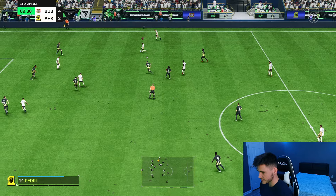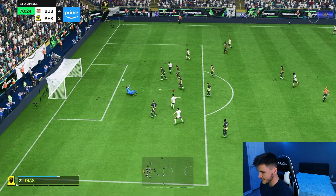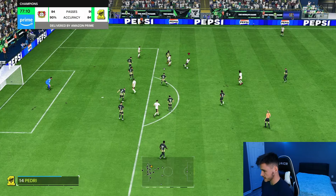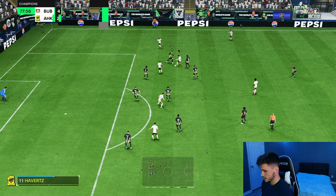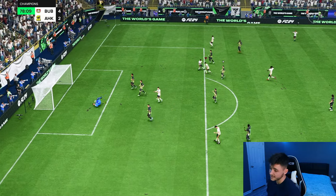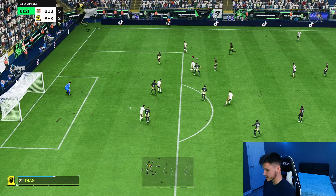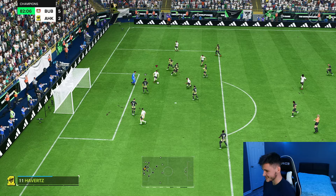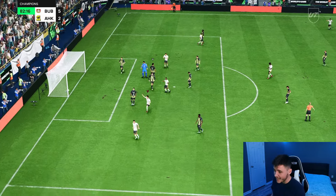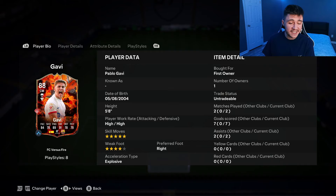Gavi should pick up possession for us — test out some more R1 dribbling. Very quick, very swift. Four-star weak foot — the finishing in and around the box isn't great. Ball roll Trivela again — good shape to it, that's a goal. His Trivelas are low and really precise. A bit of a loose touch right there — maybe the composure lacking a little bit. I feel like as a more attacking-minded center mid in a 4-3-2-1 he's very, very useful. And that is us using the new Fire Gavi SBC card in two games of Fut Champions.